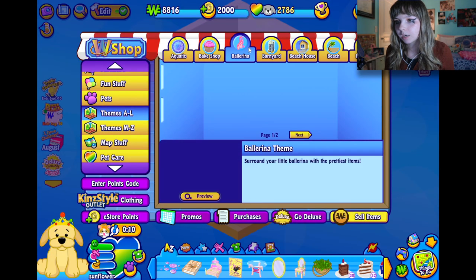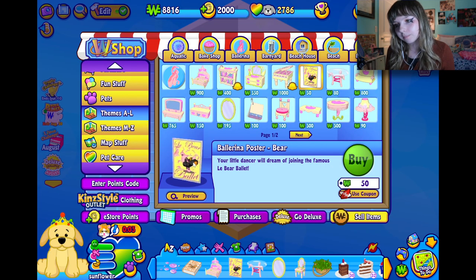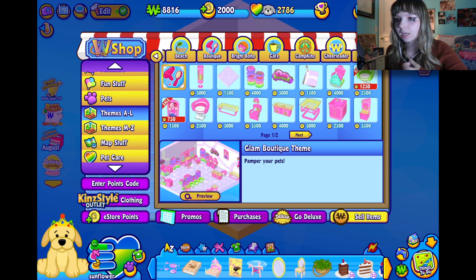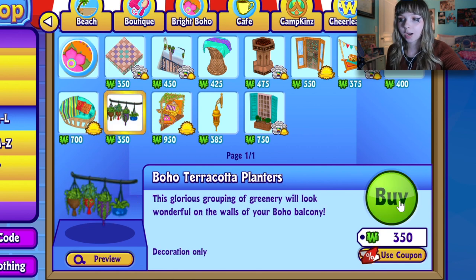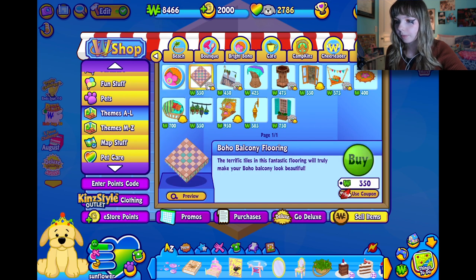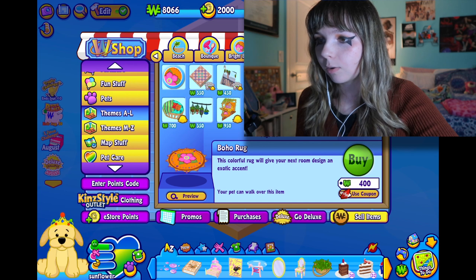Okay, so I had the ballerina theme going. I can kind of tell it's a bear doing a ballerina pose — not a very cute design, sorry. There's no nature-looking earthy-toned stuff, and that's the kind of look I want. Boho balcony floor — oh wait, this could be good! Boho terracotta planters — this is a fun theme. I don't want to just buy the whole set but some of the stuff could be cute.